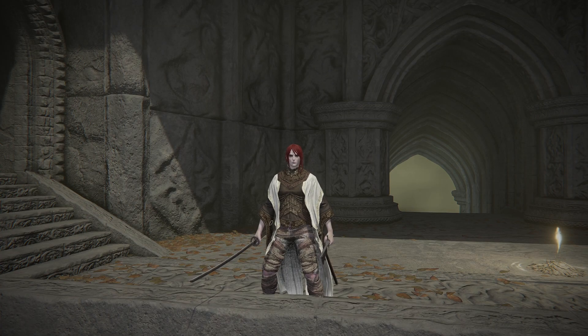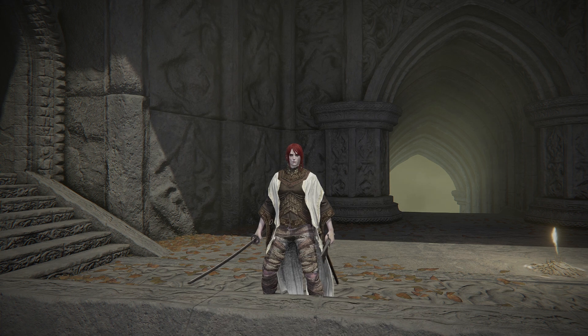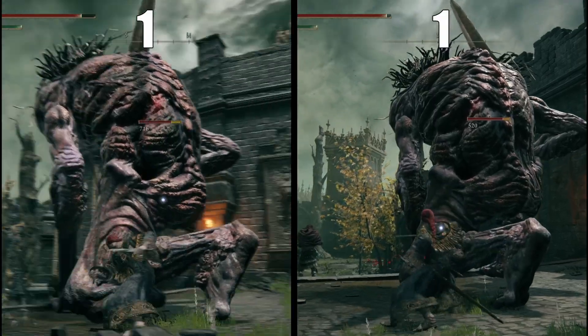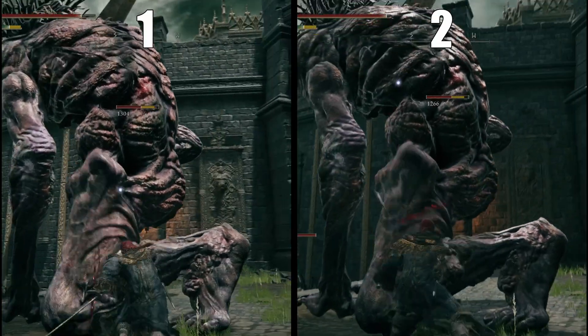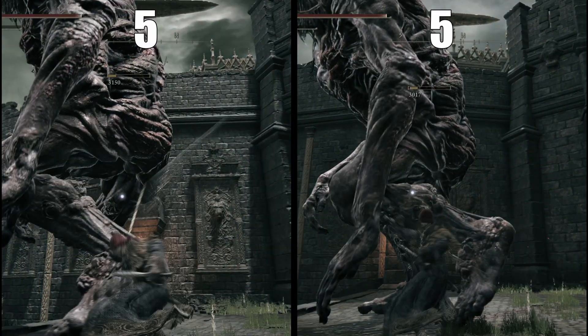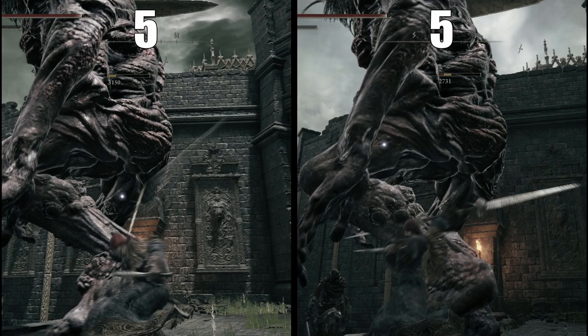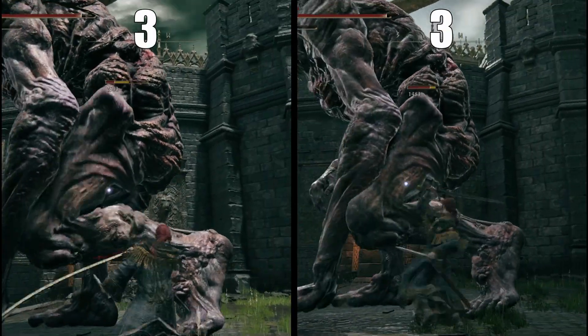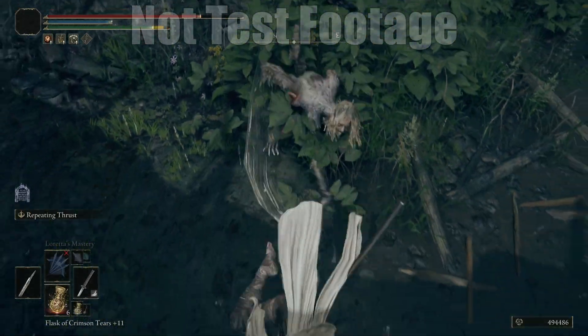All of these other weapons can be grouped together as your next fastest, but I'm going to put them in order because there is a slight difference between each of them — we're talking frames. After daggers, your next fastest weapons are thrusting swords (the smaller ones) and claws, followed by curved swords, then katanas, and then twin blades and short swords, which are pretty much the same.